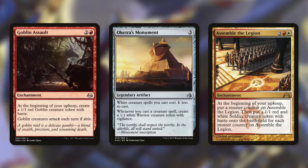Another repeatable way to make tokens comes with Oketra's Monument. It's a legendary artifact that costs three, and it says white creature spells you cast cost one less to cast, and whenever you cast a creature spell, create a 1/1 white warrior creature token with vigilance. And finally, there's Assemble the Legion, which is an enchantment that costs three and a red. At the beginning of your upkeep, put a muster counter on Assemble the Legion, then put a 1/1 red and white soldier creature token with haste onto the battlefield for each muster counter on Assemble the Legion. The more that this stays in play, the more muster counters we get, and the more soldiers we get too.